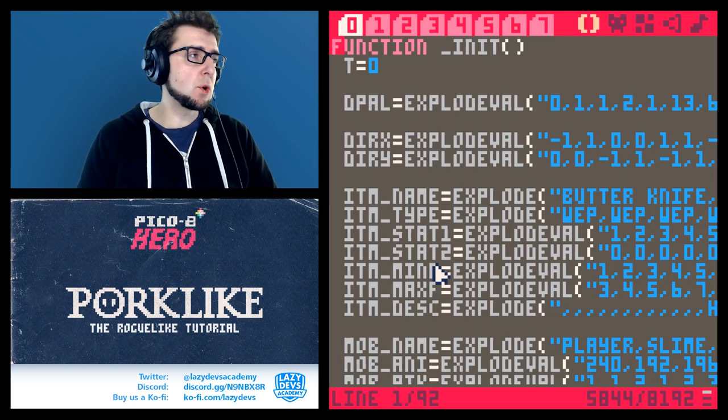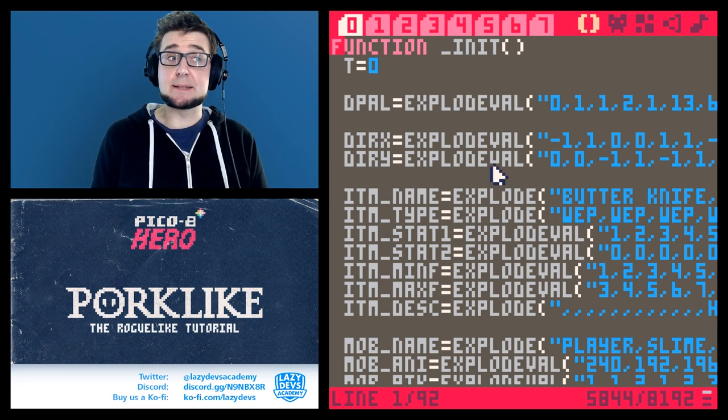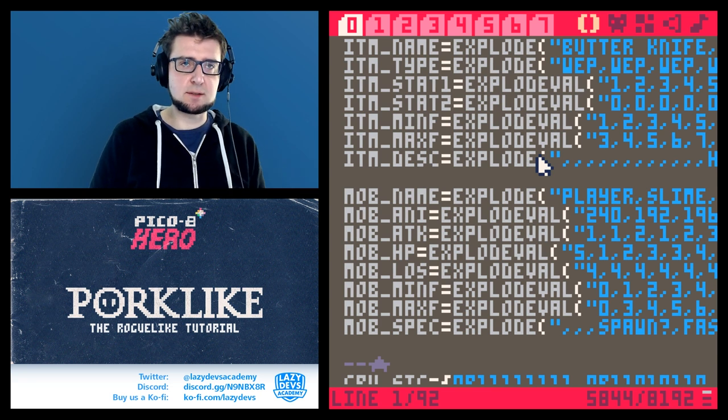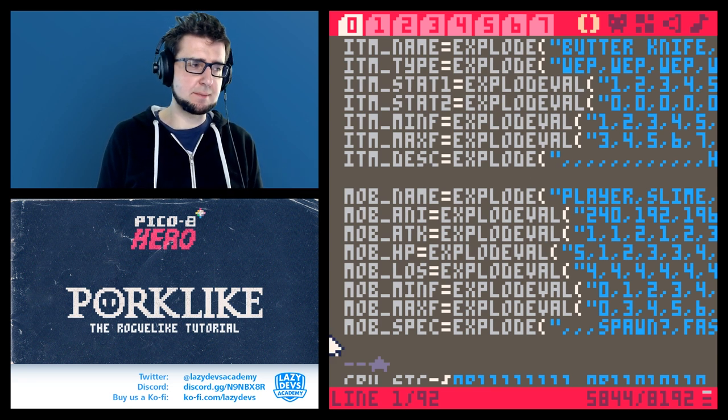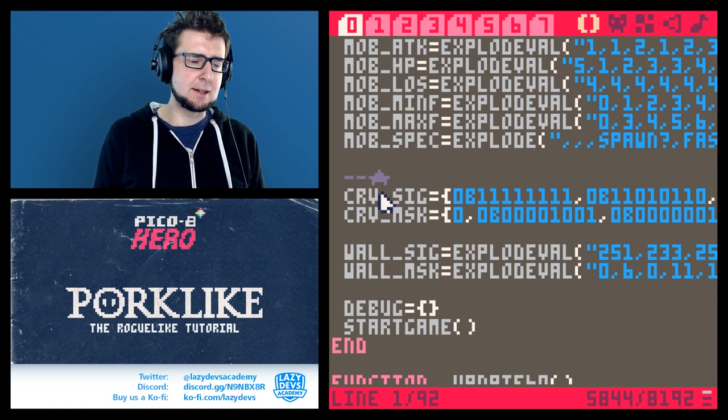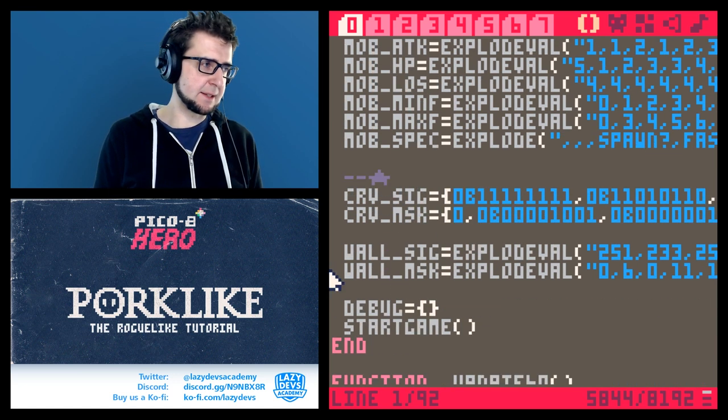What I want to do today is spawn our items — we've been postponing this for such a long time, but I think we should slowly get to the items. But before we do, let's postpone one last time. Remember how we have the curve sick and curve mask here?